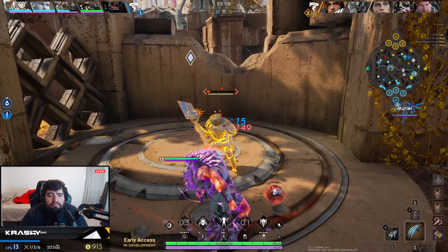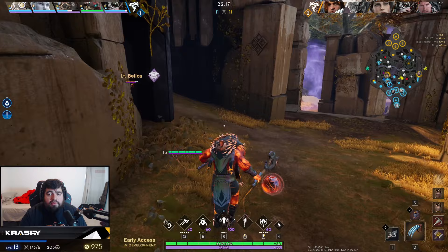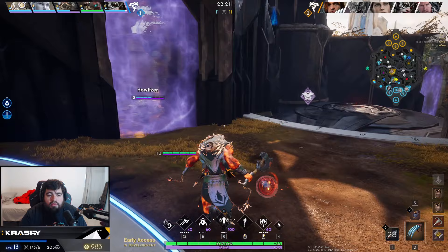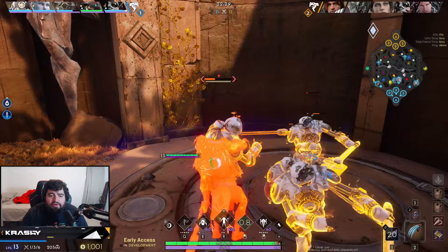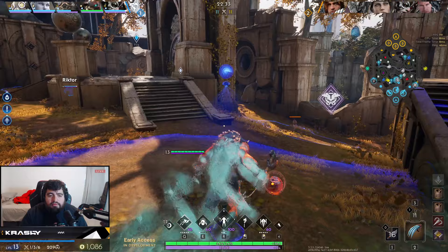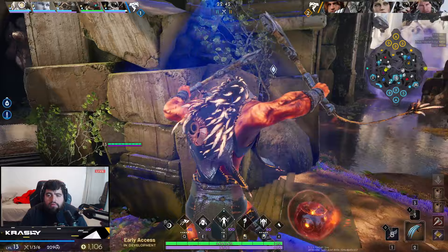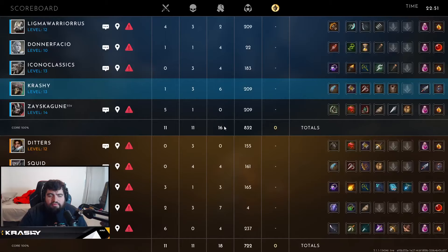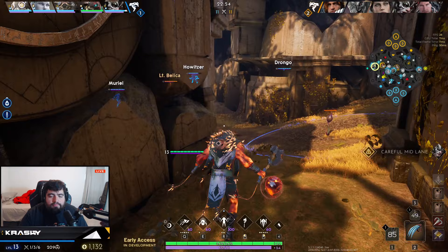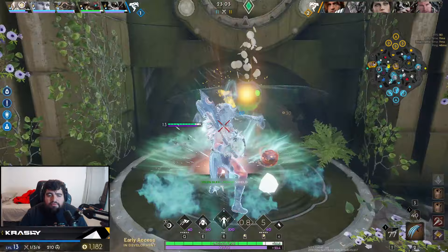I need 1,400 on my next buy. Trying to help out here so that way they don't go for some kind of a prime play. We don't have a lot of vision — I'm kind of the anti-vision person. So we might sweep around just to make sure they're not controlling too much vision. I just need to look for a little bit more farm. I see the Richter walking out of my jungle, which probably means he's got some wards in my right side jungle.